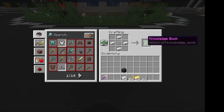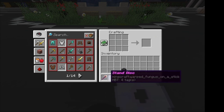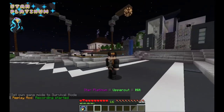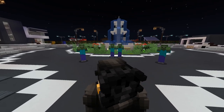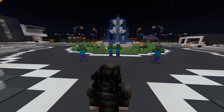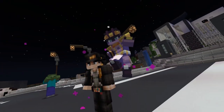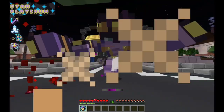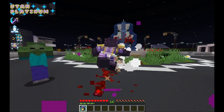After you manage to obtain a stand that you want, you are good to go. Controlling the stand is easy and not that complicated. By holding the stand's icon in your hotbar, your stand will appear behind or next to you. You will then see the skill names appear above the hotbar. To use your stand, put the stand item in your offhand to switch between abilities, and right-click it to use the selected ability.